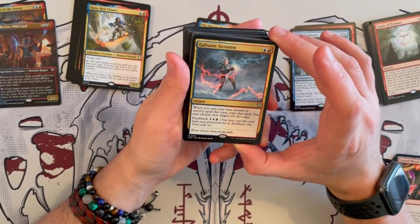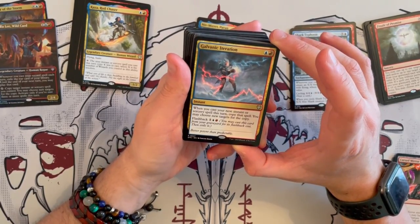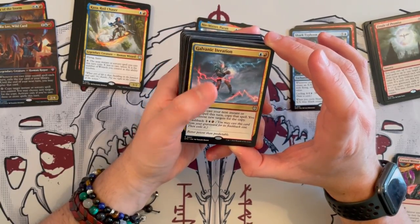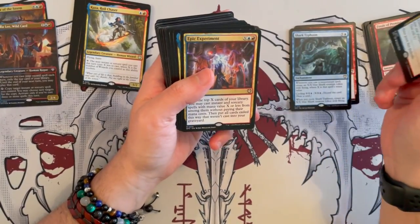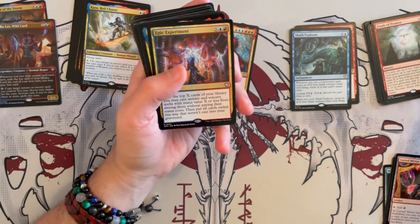And we have Galvanic Iteration — an instant. Whenever you cast your next instant or sorcery spell this turn, copy the spell; you may choose new targets for the copy. And you can flashback it. Very nice — and finally some more decent instants! That's the first one that's at a lower cost.